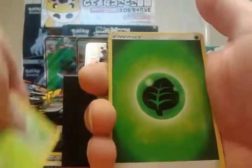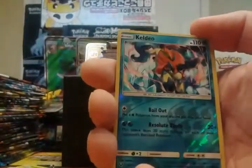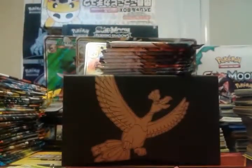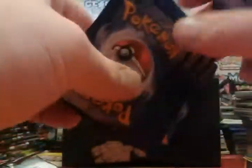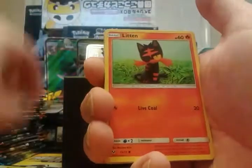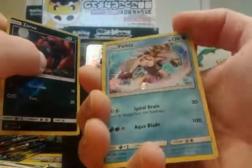I've only pulled one shining so far, so another shining would be unbelievable. Starting off with a reverse rare — that's nice, hard to come by. And a Manaphy holo. These holos though, most of them are just gonna get real old real fast, especially since I'm not a big fan of modern holos. Voltorb, Breloom — just a common. Electrode with a browse, Scraggy reverse, Zorua, and a Palkia holo.